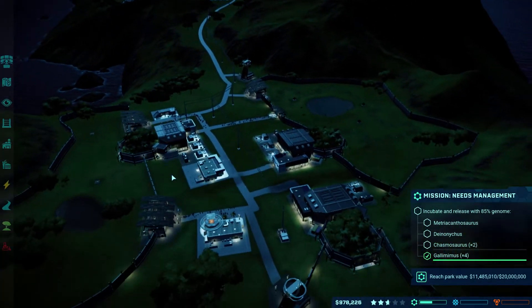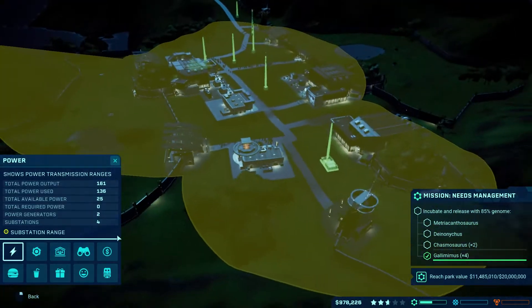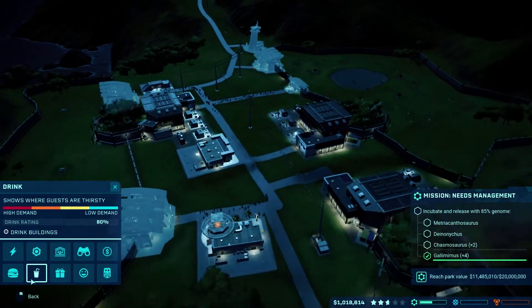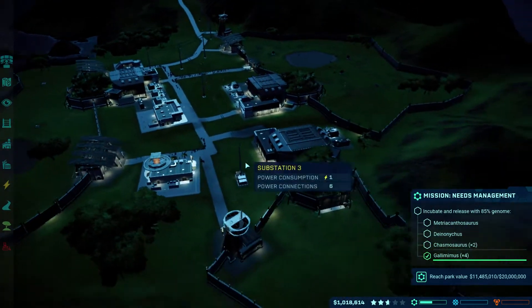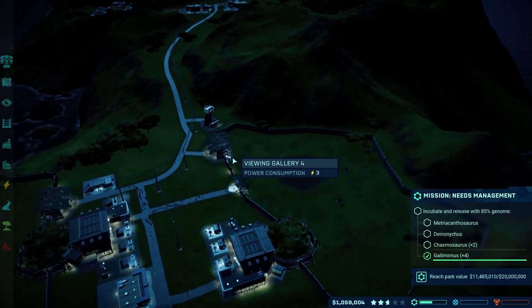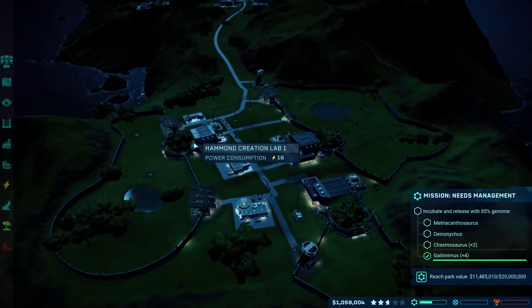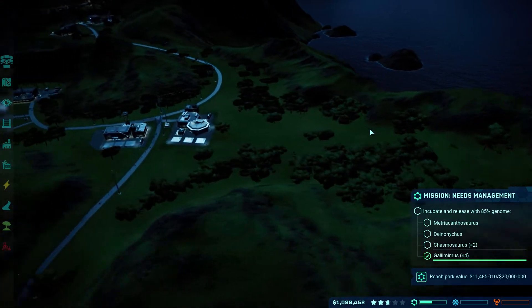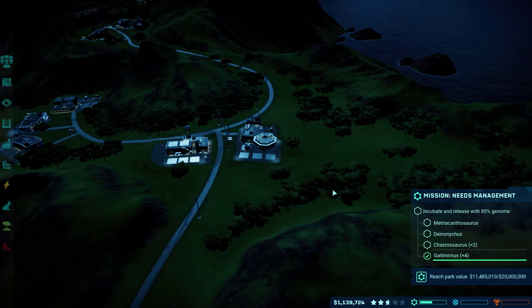Let's check satisfaction: food — everybody's covered; drinks — everybody's good; shopping — everybody's good right now. That's actually pretty decent. Those guys are incubating very slowly but they are. I still have room to build a fairly big enclosure in here, probably for another carnivore — likely the Indominus Rex, I'll probably put it up here.